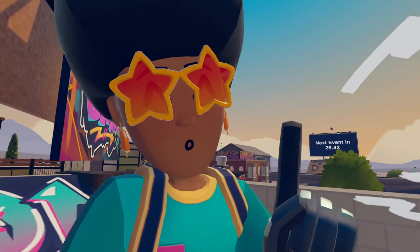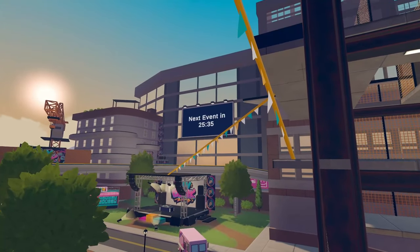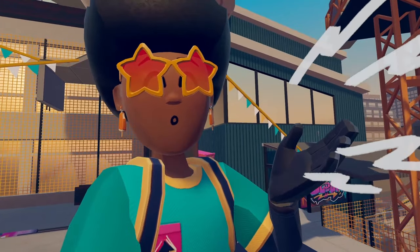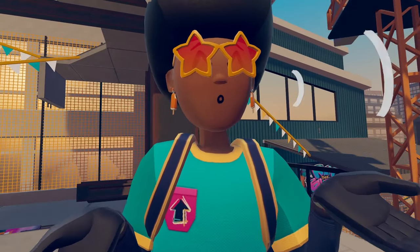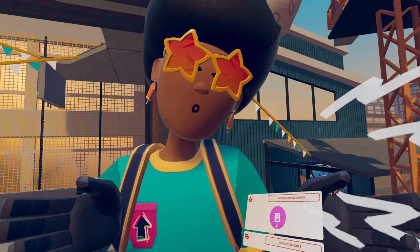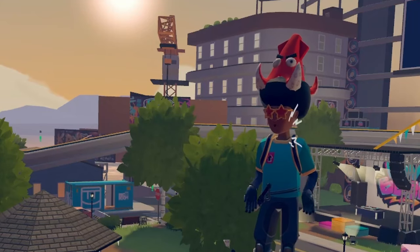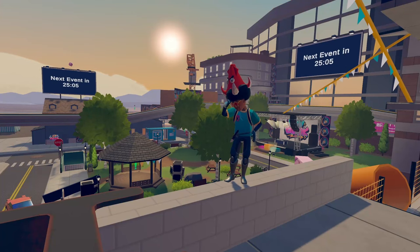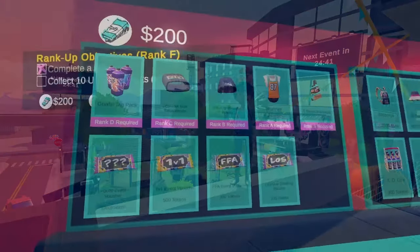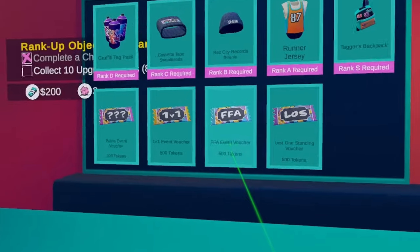These challenges aren't all that are inside of Run the Block. Inside the map there are these boards that show off the next public event that go off in like 30 minutes, 25 minutes, etc. These are basically just events like 1v1 races, last man standing, free for all, which you and other players inside your lobby can actually play. Since I'm playing solo, you can't really play any of these public events because they're meant for other people, and it kind of sucks. But in case you don't want to wait for these public events to start, you can actually buy vouchers inside the in-game shop that allow you to pick and choose what events you want to start with your friends.